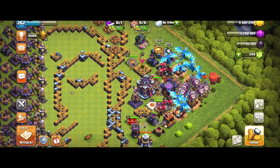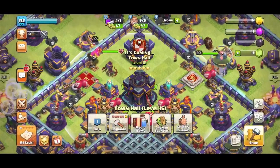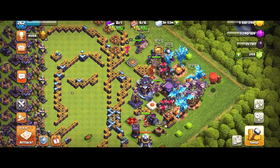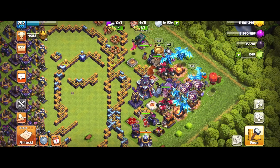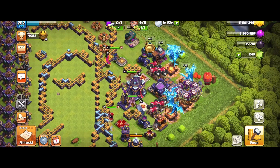The fourth easter egg: near the Town Hall there are two empty spaces where we can see new buildings. I definitely think there will be two new defenses, similar to how Town Hall 15 introduced the Monolith and Spell Towers.